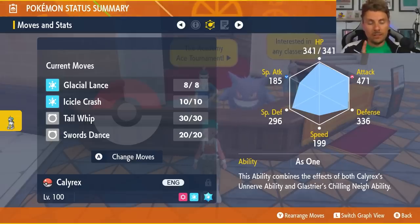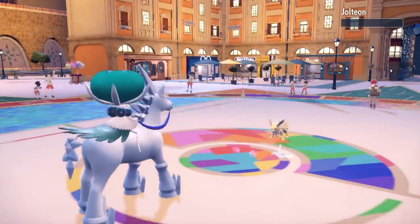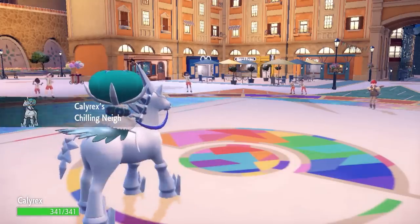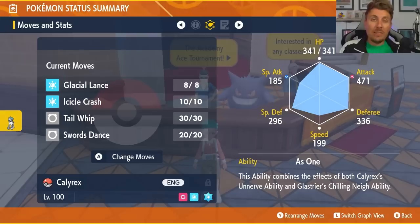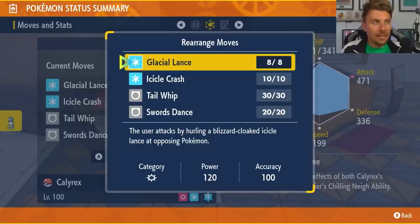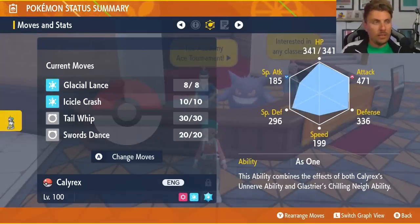The As One ability is essentially two abilities: it has Unnerve, which stops opposing Pokemon eating their berries during the fight, and the other part is the Chilling Neigh ability merged in with that — every time you knock out an opposing Pokemon you get an attack boost. So when you're going through the tournament and you get to that fifth Pokemon of the opposing trainer's party, you've got four attack boosts from knocking out the four Pokemon you've already defeated, meaning that last one doesn't really stand a chance. Glacial Lance is base 120 power and 100% accurate, so it's a very strong attack. Just make sure you PP max it out and that it is at the top of your move list as the automatic move when doing this AFK.